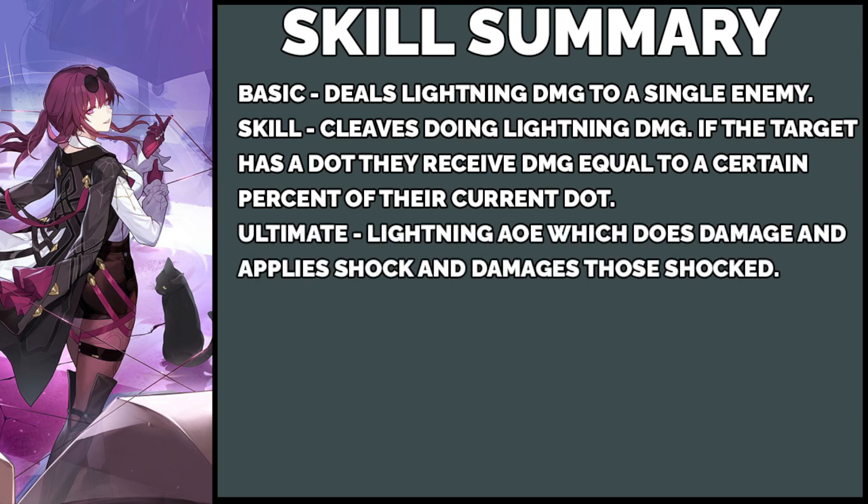Speaking of damage, next we have her ultimate, which is a big AoE of lightning damage. It does some damage and applies shock, and if they're already shocked, it's going to damage them even more. Pretty good ultimate — great AoE. This is one of the reasons why she's seeing some comparisons to Jingyuan. I do think while Jingyuan and Kafka have overlap because they're both doing AoE and both lightning, they are very different and fulfill very different roles — but we'll talk about that more in the pros and cons.